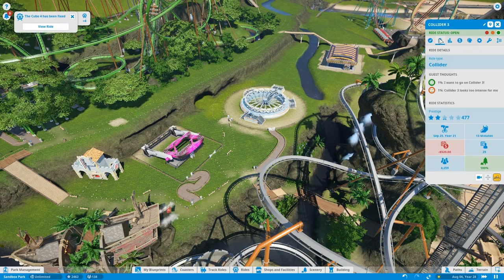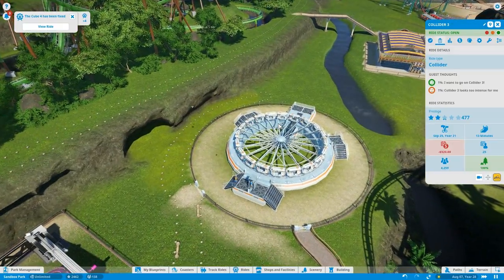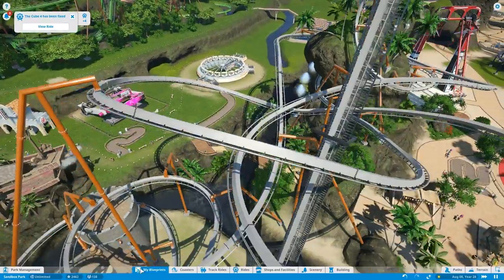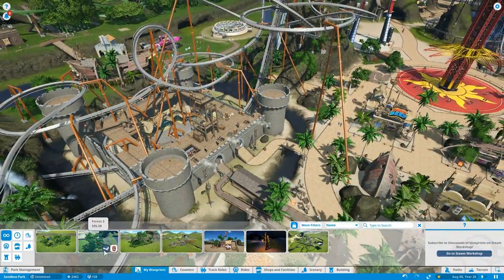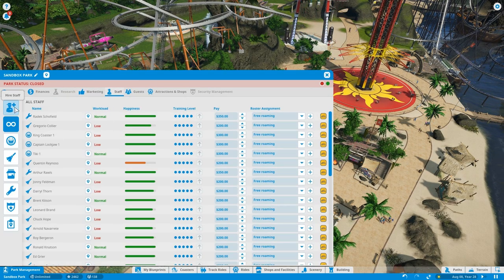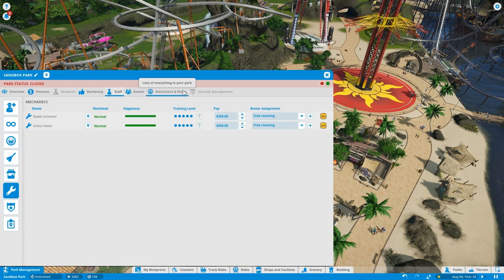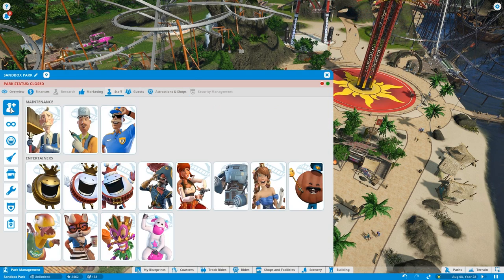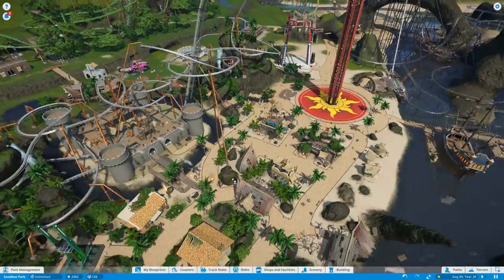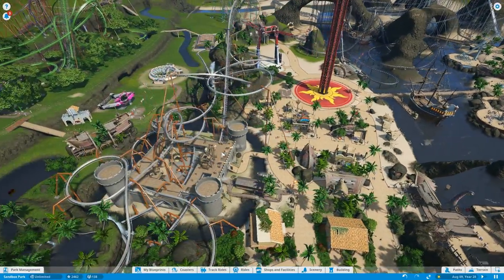What is happening here? I'm so confused. Do we need more mechanics? I think we might. But it says their workload is low, which makes no sense to me. Park management, staff — mechanics. We have two of them. No, it's normal. Okay. Let's hire a couple more mechanics. I thought we did that before. Maybe they all quit.